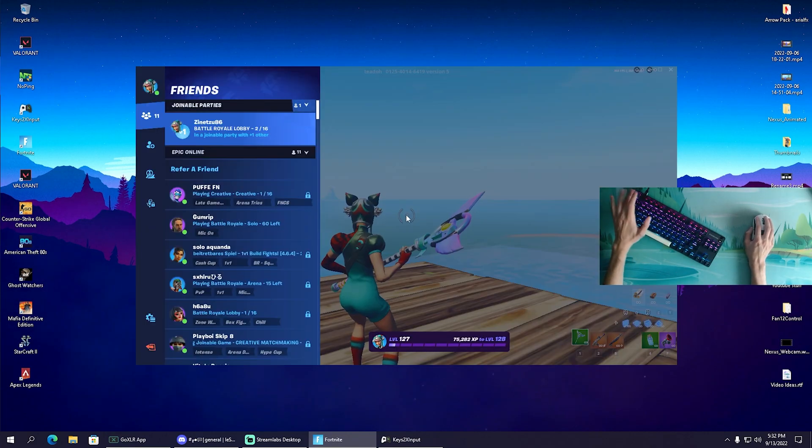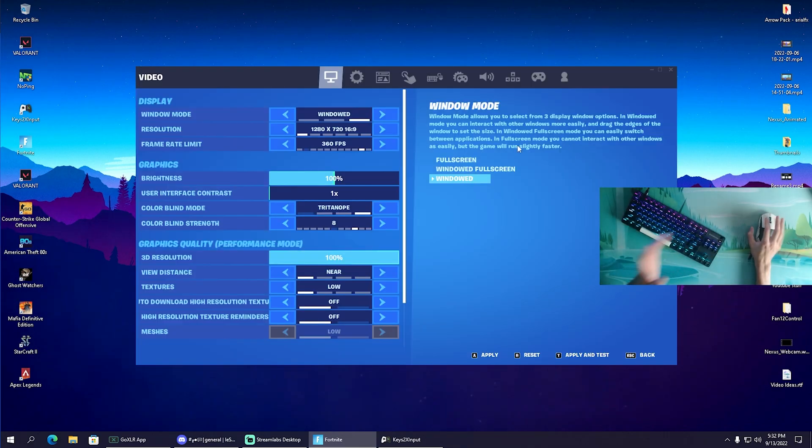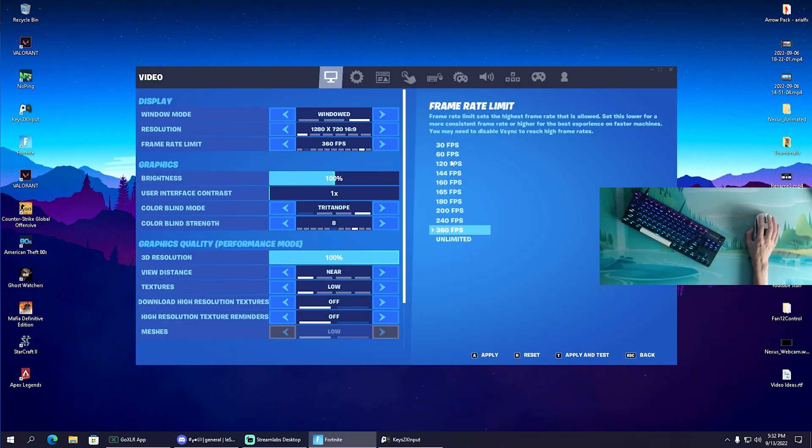If you're running a 60 or 75 hertz monitor, the best FPS cap would be 100 FPS. You still get a bit more for less milliseconds of delay, because more FPS even on a lower hertz screen reduces input delay. 100 is like the sweet spot, though it's not directly available in Fortnite's in-game settings.